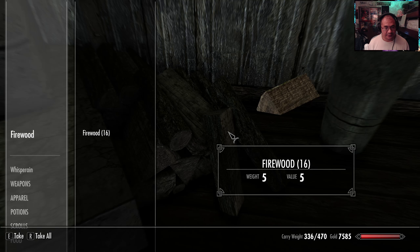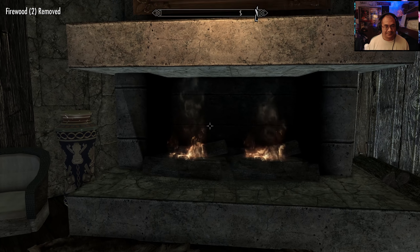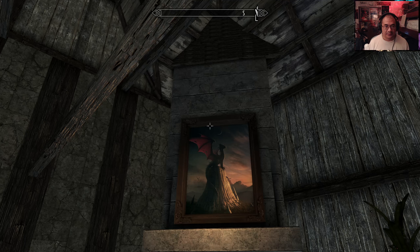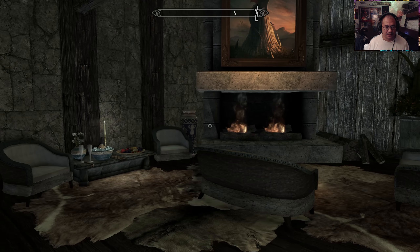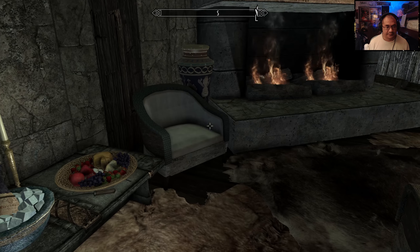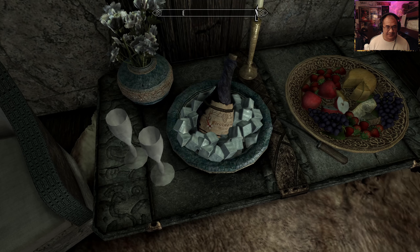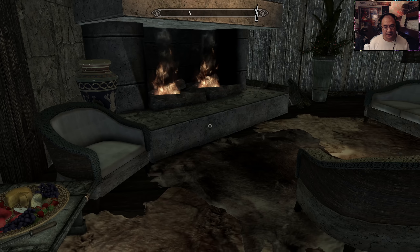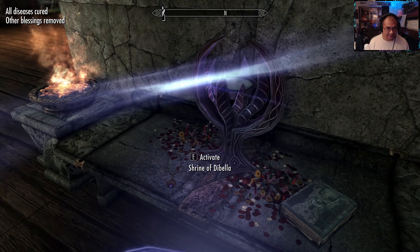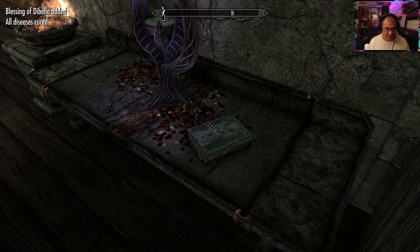I'm sure I have to put wood in here. That's perfect. Firebrand wine. Shrine of Dibella. I think you would get a speechcraft buff with that.